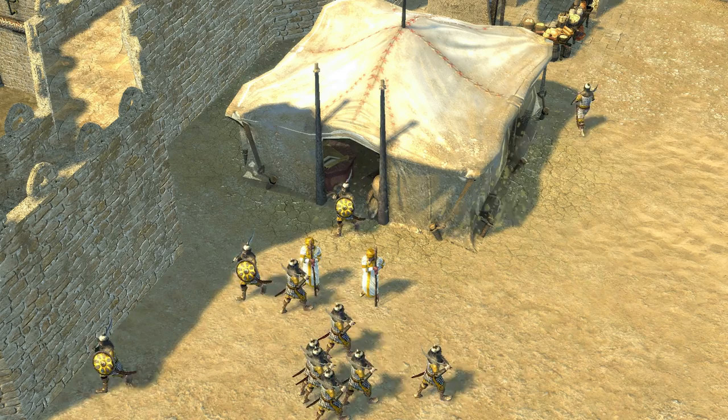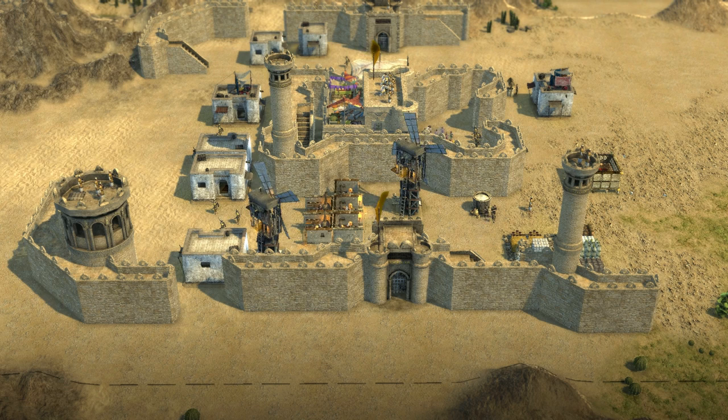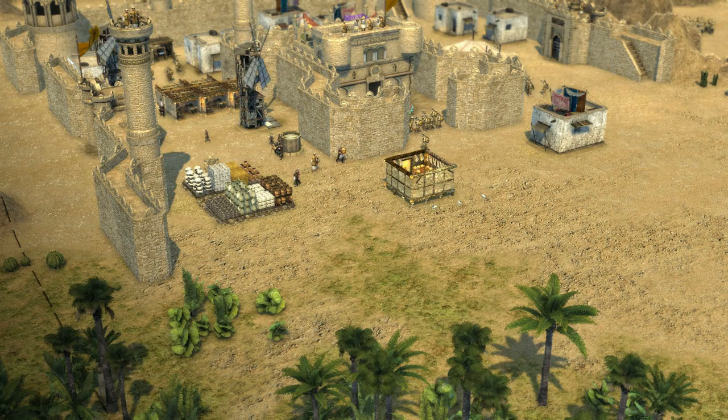He likes to use mainly Arabic faction troops — Arabic swordsmen, Arabic archers, horse archers, and slaves. His economy isn't the most efficient one in the game, but what he lacks there he makes up for with his ability to trade for goods and weapons, meaning that he can build up an attack quite quickly.